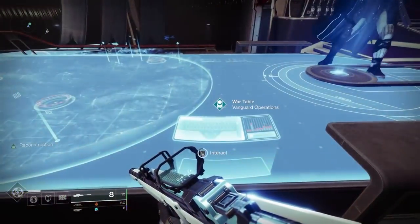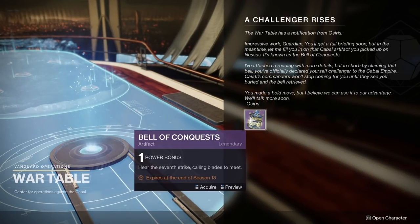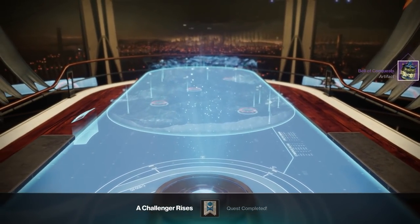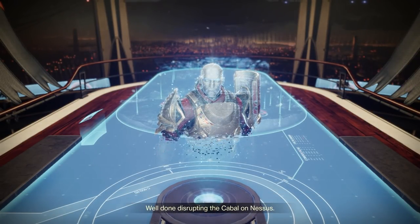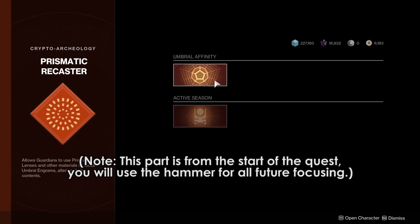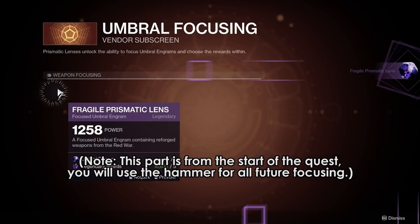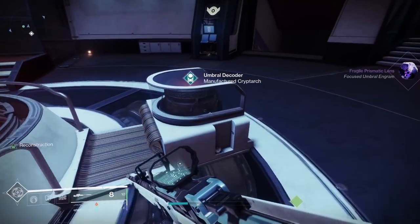You'll start the season by playing the new activity, the Battleground. You'll get the Seasonal Artifact after you complete this and go to the Helm, where you'll be introduced to the Prismatic Recaster. The Prismatic Recaster lets you take an Umbral Engram and focus it into a more specific piece of loot by using the Hammer of Proving. You can also just decrypt the Umbral Engrams as-is if you don't want to focus them or don't have the charges.